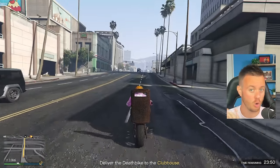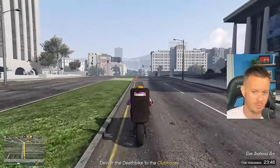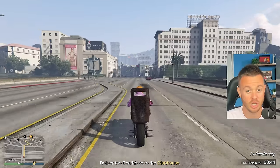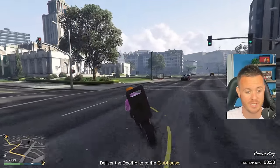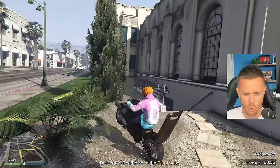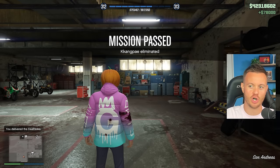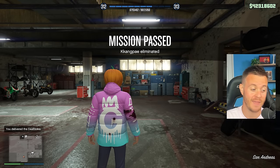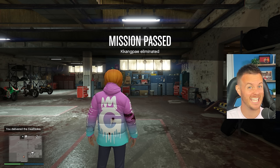You can only return it if you own the garage on the side — the custom bike shop we just talked about. Let's speed it up until we get back to see how much money we made. Here we are: delivery mission passed — $78,000. And that took around eight minutes. So 78k in eight minutes, and you can do it immediately with no cooldown.